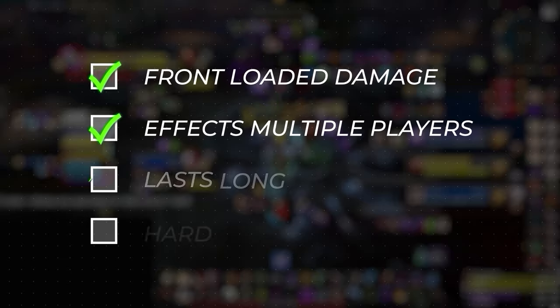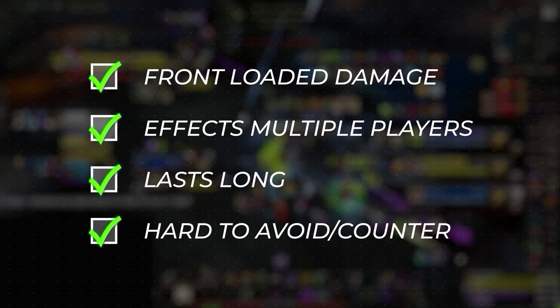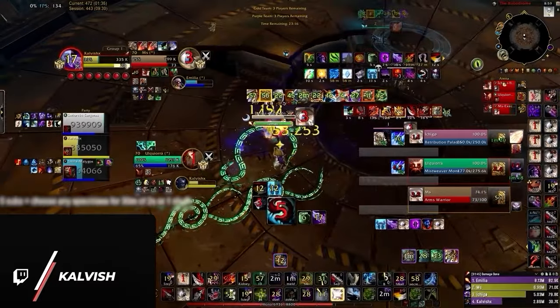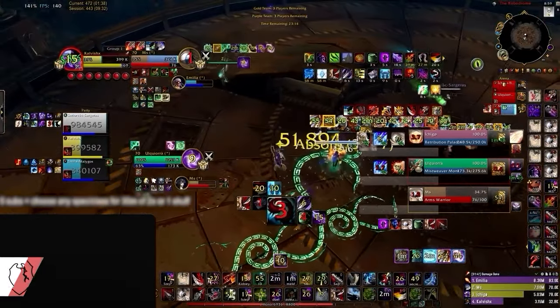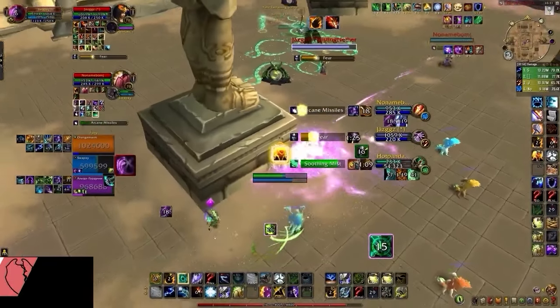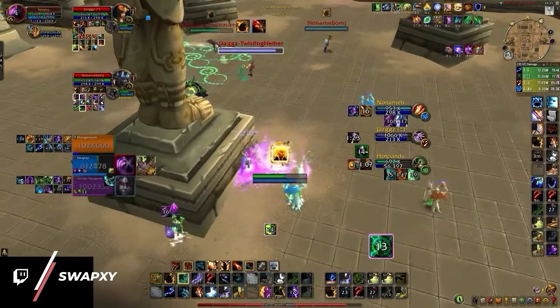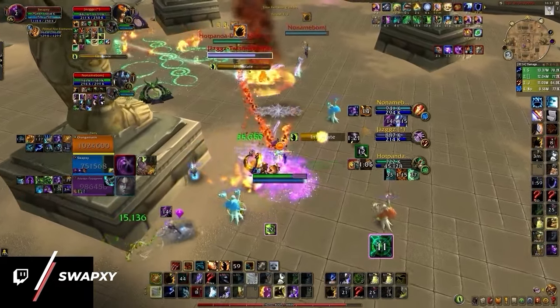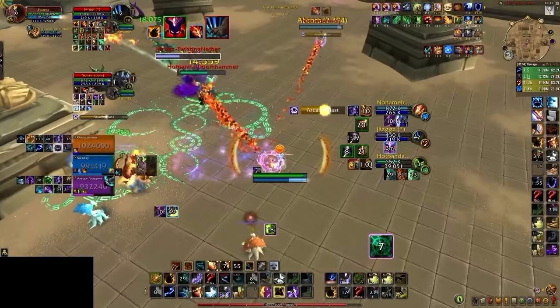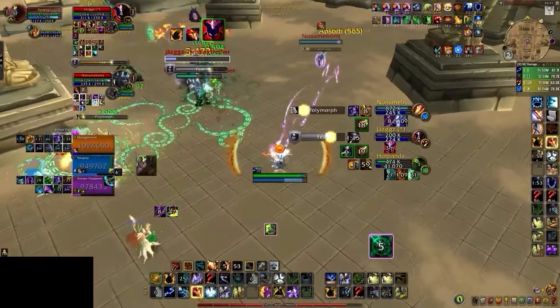We're also looking for damage that's hard to avoid. If the damage is impossible to counter once it starts, it has a higher chance of being lethal. And finally, our fifth criteria is efficiency. Even if a cooldown isn't super lethal, we need to think about how often it can be used. Any burst CD that can be used more than once per minute is going to do well in this category.